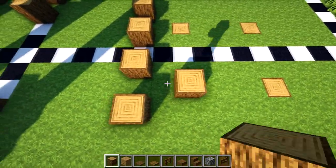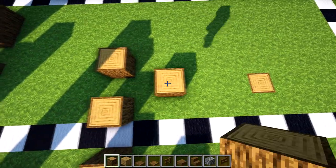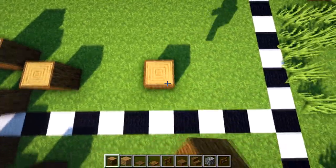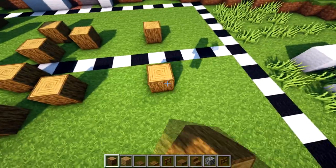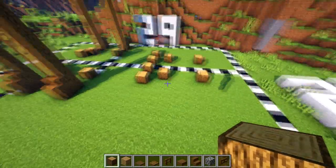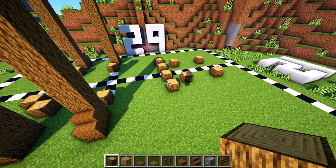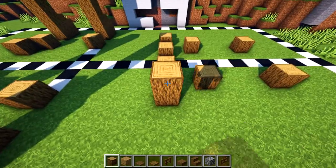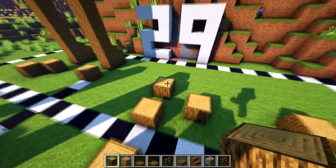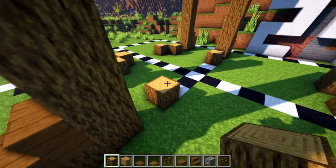From here, in the middle of this one we're going to count one gap, place a log, and go all the way to this end. One in the middle, place a log, one gap, and then one two three gaps — place a log. Same with this one: two three gaps, place a log. That's going to be our little mining shelter for our minecarts to go in. Now I'm going to bring this up to one two three four high on each corner post.